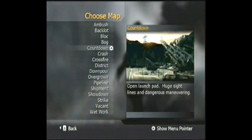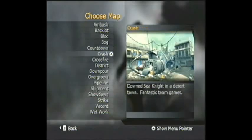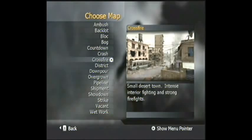Countdown is another open area, very good for light machine guns, which is what I like to use on this one. Long range weapons basically — assault rifles and all that. Crash is another one that's good for long range weapons but also good for mid range weapons, and if you want to use short range weapons to storm the buildings, that works too.